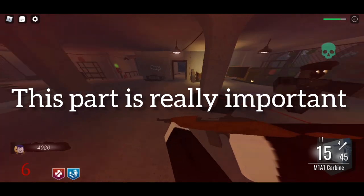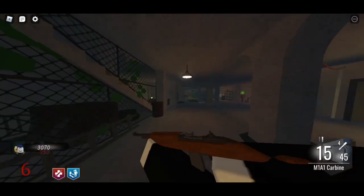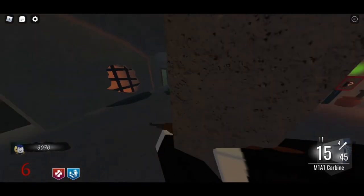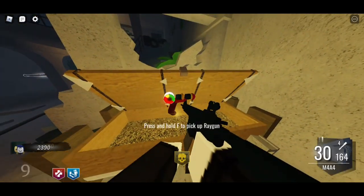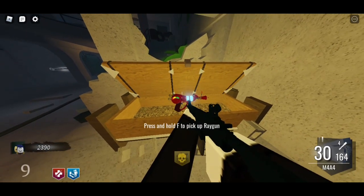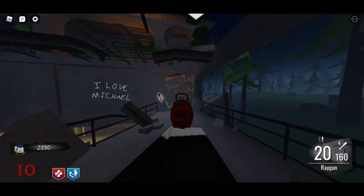I've saved up about four thousand points, so let's hit the box. In the mystery box you're gonna need to get either the Ray Gun or the Panzer Striker. We finally got the Ray Gun, and then what you're gonna do is go upstairs and shoot this wall.